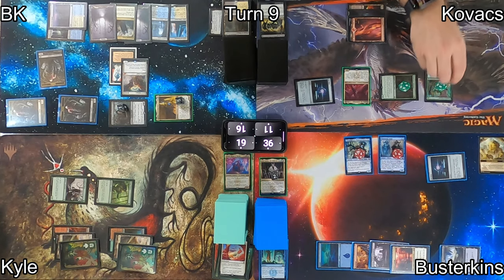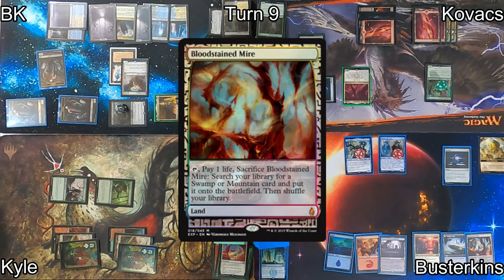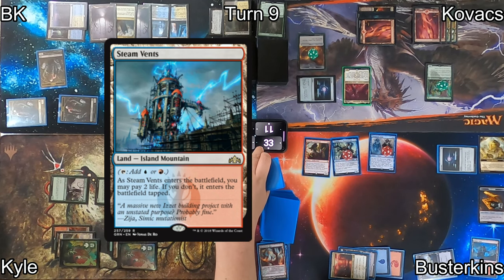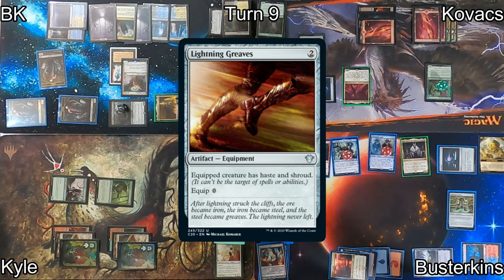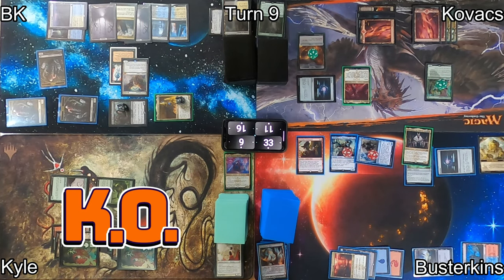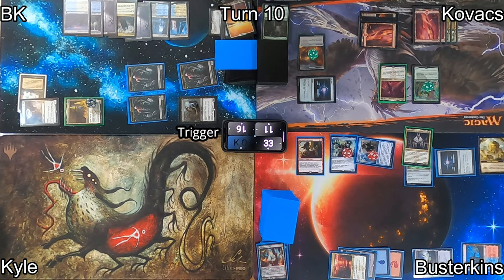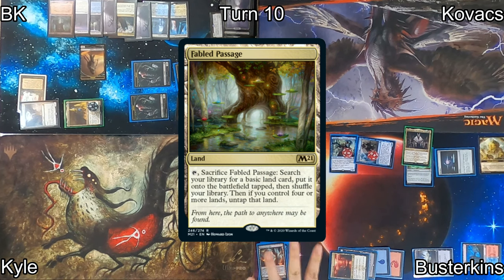On Kovacs' upkeep, he moves all the +1/+1 counters from Forgotten Ancient to his Deathcap Cultivator. He casts Zyatora the Incinerator, moves to end step, and throws his Deathcap Cultivator at Kyle's face — Kovacs gets three treasures. Busterkins plays a Bloodstained Mire, recasts Dockside Extortionist — triggering all the Forgotten Ancients and getting five treasures. He cracks the Mire for a Steam Vents untapped at two life, recasts Lord Xander the Collector, has Kyle discard two cards, recasts Lightning Greaves and equips Xander for free. He moves to combat, deals nine points to Kyle, and knocks him out of the game. On my turn ten, I move right into combat and Connive six on Raffine, discarding six — two non-lands and four lands — getting a 2/2 zombie, some +1/+1 counters, and knocking Kovacs out of the game while dealing damage to Busterkins.